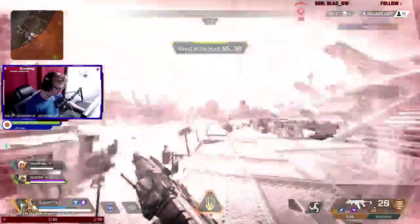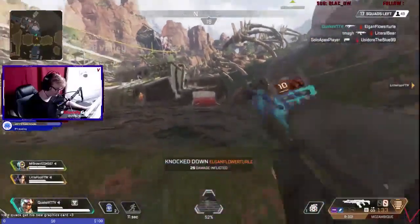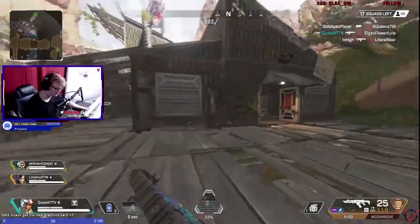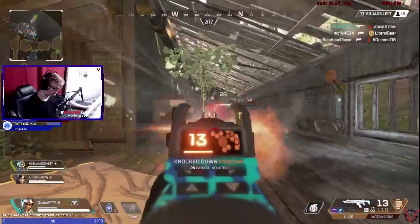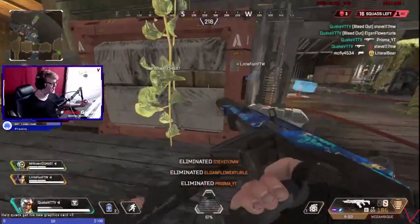Another thing that really makes this combo work is that both Bangalore and Bloodhound have an ability that gives them a speed boost. Speed in Apex Legends is a very valuable thing — it allows you to get away from fights if you're low, and also allows you to engage on fights if you get a knock early or if you know someone is low. Communicate with each other so you guys can go in together and push an enemy when they're not ready.